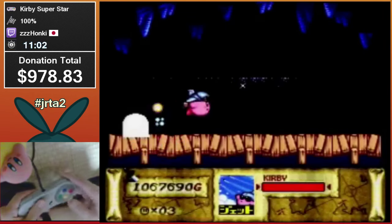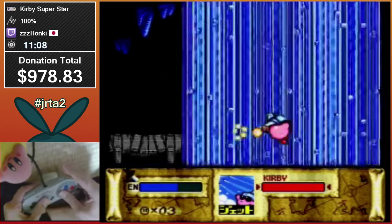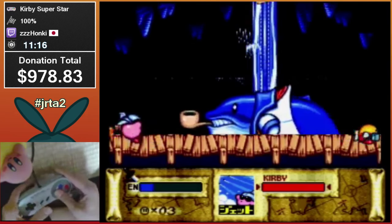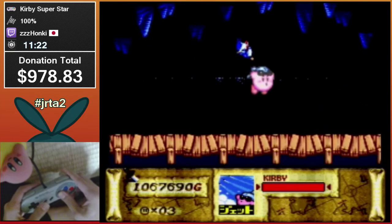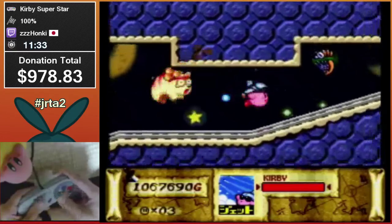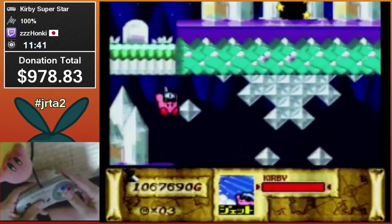Switching back to Jet for Fatty Whale here — he can give two patterns, and he gave the bad one. There's nothing you can do about this, it's just instant time loss compared to the other one. It's also harder to execute. But he did the kill for that pattern perfectly. It's faster to skip the mine cart here with Jet — it's kind of tricky, there's a few options.